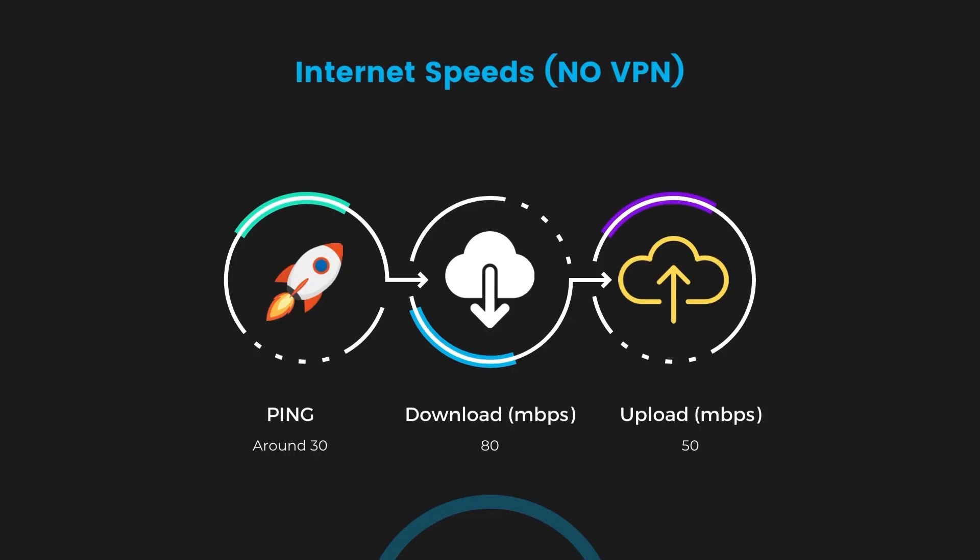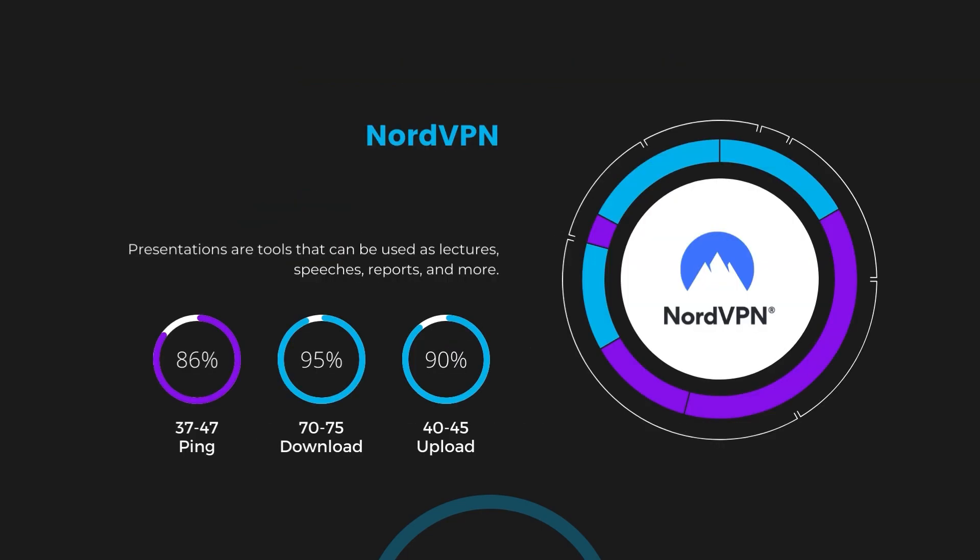If you are still unsure about which VPN is the best choice for Black Squad, let's take a look at some tests we did and see how they compare. First up, we have NordVPN. With NordVPN activated, our ping increased to between 37 and 45 milliseconds. While there's a slight increase in latency, NordVPN still manages to deliver impressive download and upload speeds, clocking in at 70–75 Mbps and 40–45 Mbps respectively. This is a testament to NordVPN's efficient NordLynx protocol, ensuring that Black Squad players can enjoy fast-paced action with minimal lag.